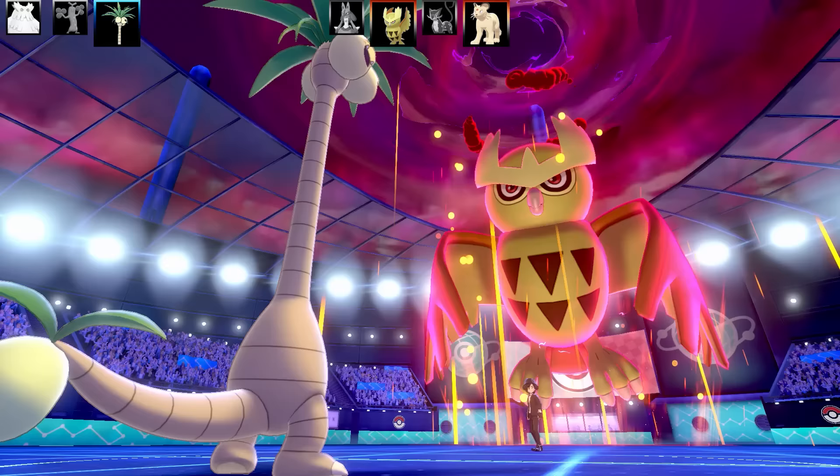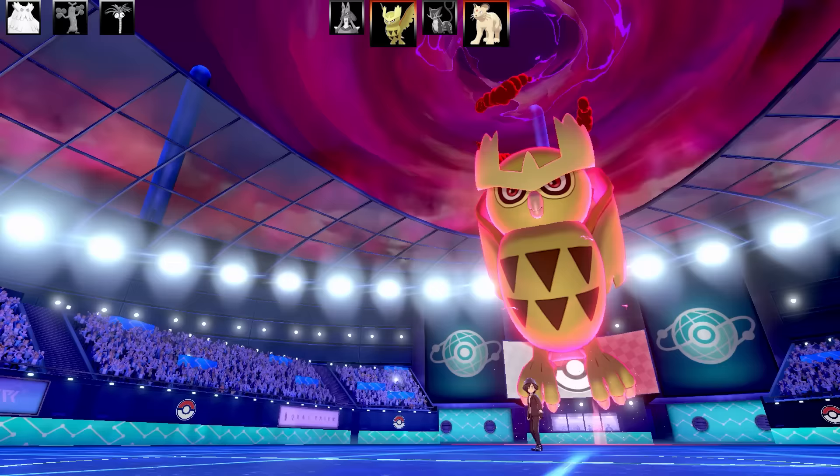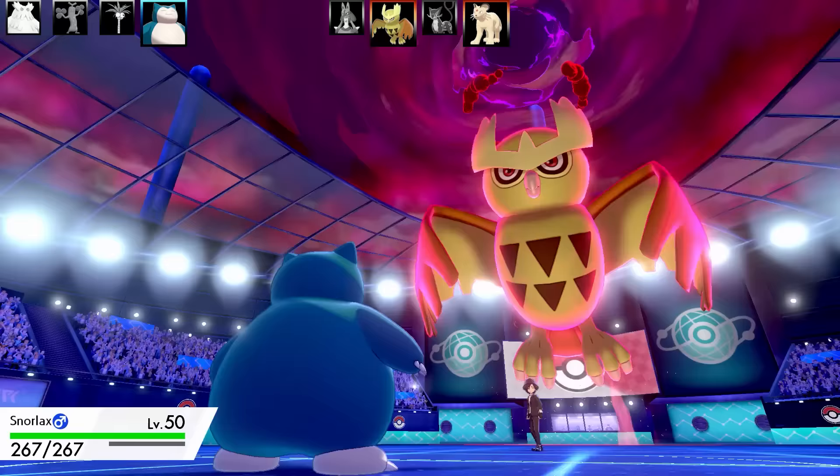Noctowl goes for Max Airstream — never saw that coming. Exeggutor is going to go down, but it did some really good damage. Honestly, that Exeggutor Harvest Citrus Berry with Wood Hammer is probably one of the better sets on my team.